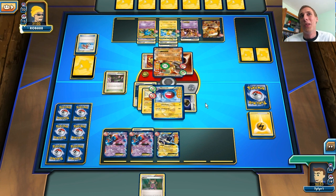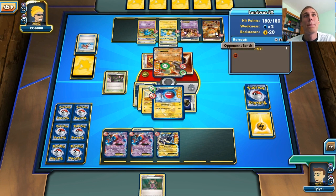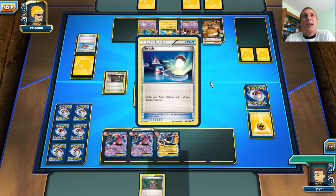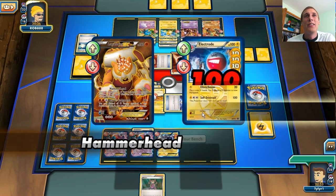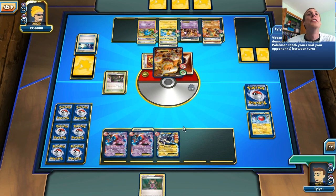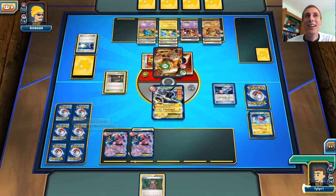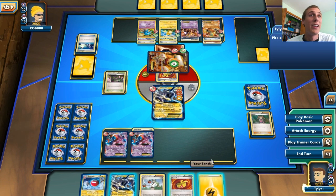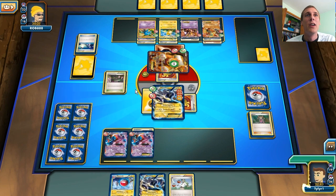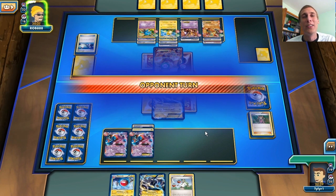But if he switches into the Mewtwo or Raichu or anything, I won't knock out the Landorus. Hopefully we can knock out the Landorus — at the end of my next turn he'll die from the Poison, which is awesome. But there's the Switch, and I'm not even going to take a prize here. He's basically just going to win the game. Raiden Knuckle for 30 — he is poisoned and asleep. Hopefully that will give me some breathing room. He wakes up. Yep, I lost.